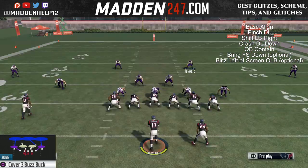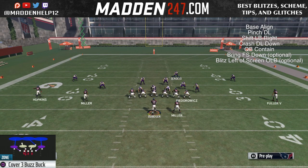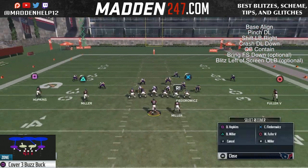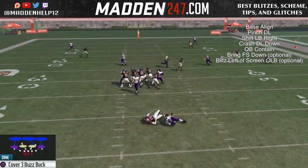If you're in MUT, get someone like Sean Taylor at linebacker, Anthony Bar, or a Golden Ticket if you have the coins for it. Sean Taylor only goes for about 100 to 150 thousand coins right now, so he's the perfect guy to put in that position. You can see here they're blocking the running back and we still get the blitz coming in.